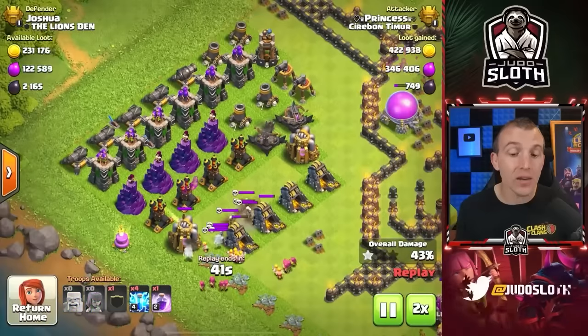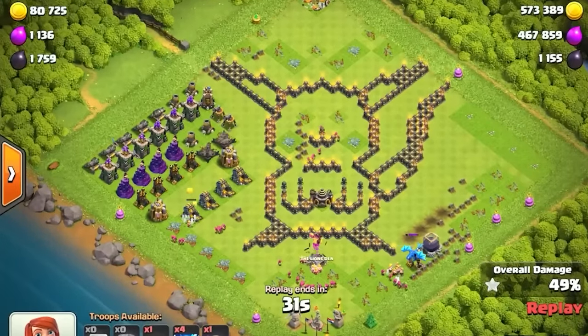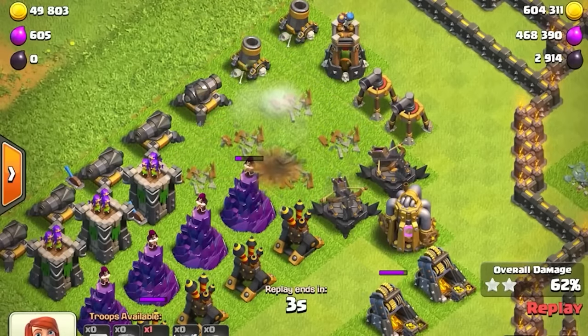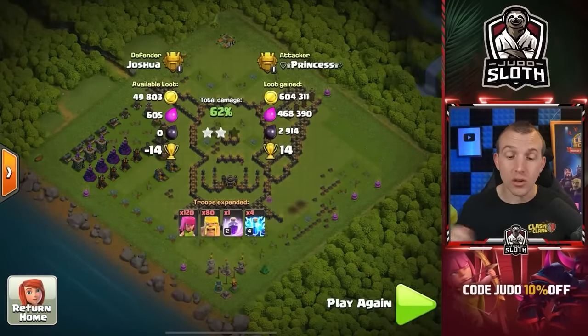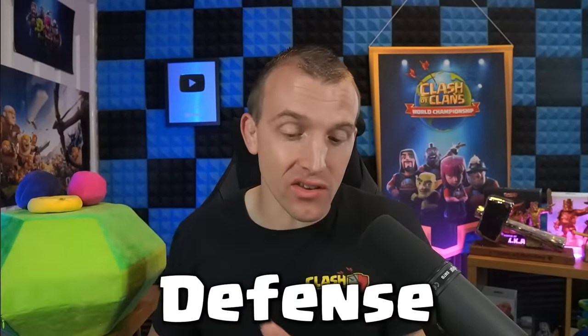Now you might get to the stage where you need to take down some defenses — often they are grouped together like this. Most of the time you can guarantee the two star, which is obviously great, but if you get to the defenses, look at what you can use the lightning spells for. In this scenario, we can take out some mortars and archer towers — five buildings with the lightning spell. That could be the difference between the one and two star and really help your progress to Legend.